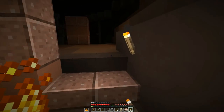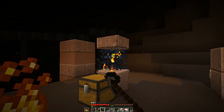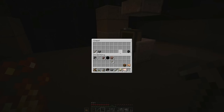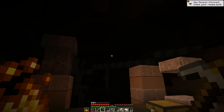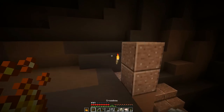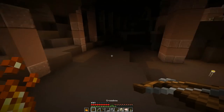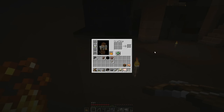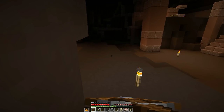Yummy, yummy strength as well. Some cooked rabbit. And we now have enough cobble for a furnace. I really need to figure out how this works. Oh, we do have a bow! Gosh, 1.14 is just really confusing me.